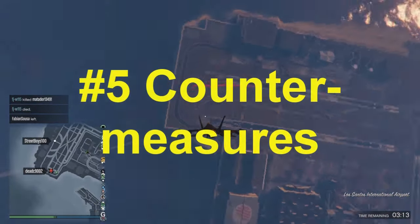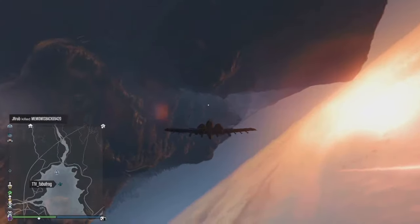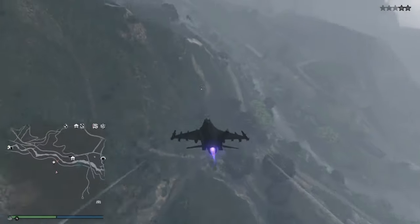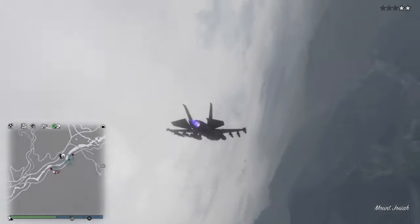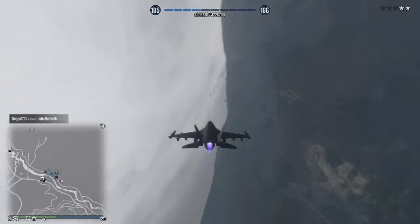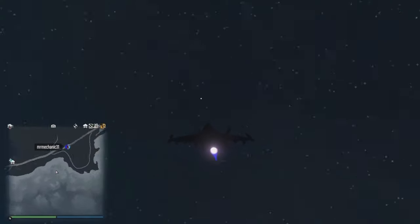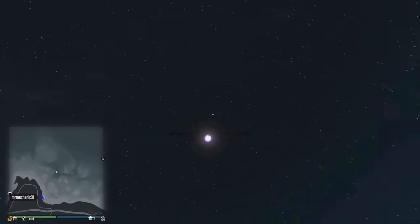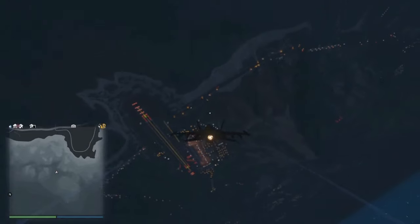At number five we have countermeasures. First off, the smoke countermeasure is completely useless — it's just for show. The chaff countermeasure is the one I use in most of my aircraft and the one I recommend. It stops homing missiles from locking on for a few seconds. Most missiles can be dodged fairly easily in this game by simply turning in a tight, fast circle. A good evasive maneuver for dodging helicopter missiles is to fly upwards in a spiral pattern — the quicker you gain altitude, the helicopter won't be able to lock onto you. Then all you have to do is swoop down for the attack.